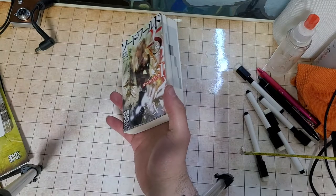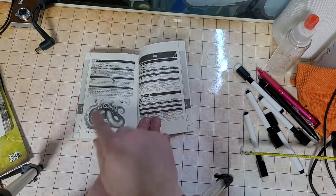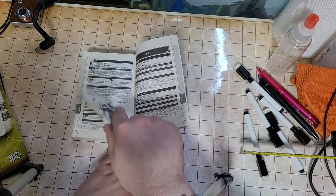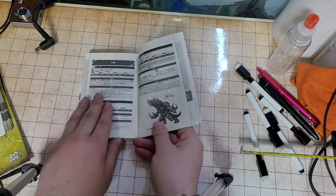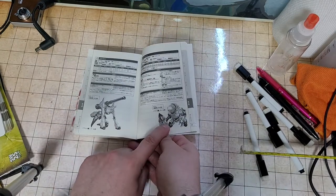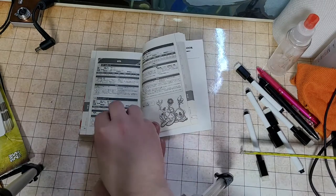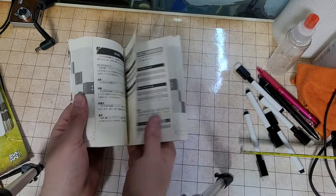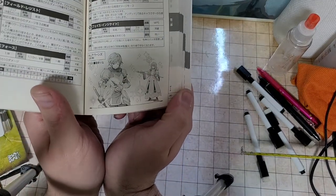The monster section does have some nice art. There's something that looks like a Cthulhu horror whose name I can't quite make out, and a construct that looks like something out of Nier Automata — by the way, if you've ever played Nier Automata, do. The art is sparse overall, but when they include it, it's really nice and looks like manga art.